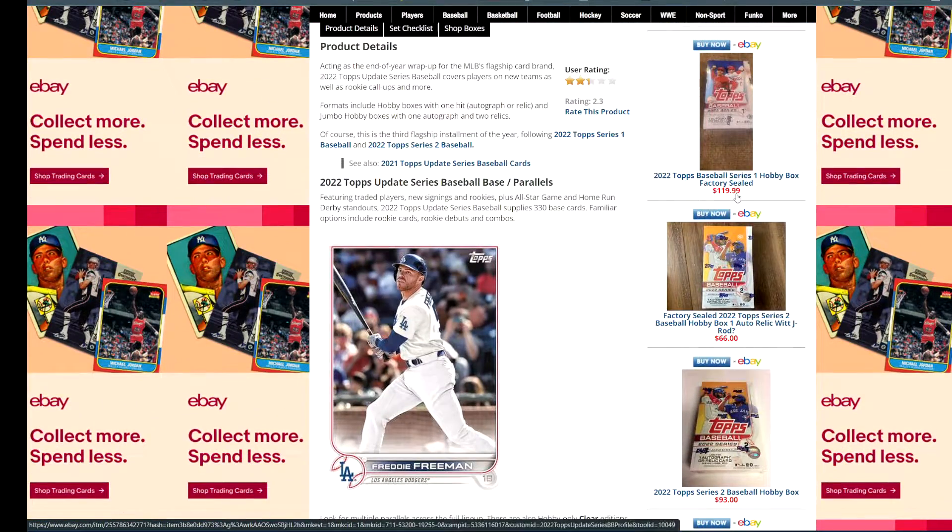There's going to be a lot of similarities with Update. You can see obviously the design is going to be exactly the same as Series 1 and Series 2. The nice thing about this is a lot of times with Update you see players that are in their new uniforms. This one is obviously Freddie Freeman in his Dodger uniform, where I think in Series 1 he was still in his Braves uniform.